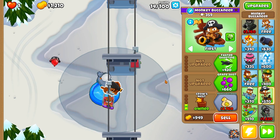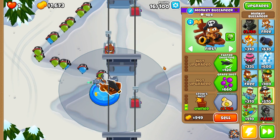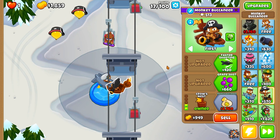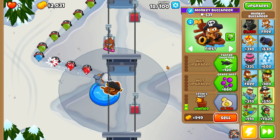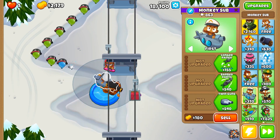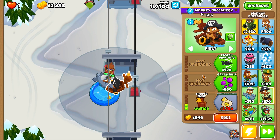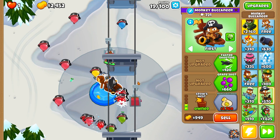We need to save up for a Merchantman, but it's not looking too great. We might need to get an upgrade beforehand — it's 2.7k, so that's going to take at least a couple of rounds. We have camo already but we might need to move to camo lead on the Buccaneer. We'll get Grape Shot all the way to Fiery Grapes.